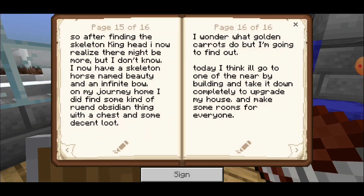After finding the Skeleton King's head, I now realize there might be more, but I don't know. I now have a skeleton horse named Beauty and an Infinity Bow. On my journey home, I did find some kind of ruined obsidian thing with a chest and some decent loot. I wonder what golden carrots do — I'm gonna find out.